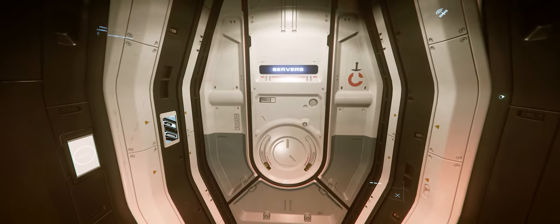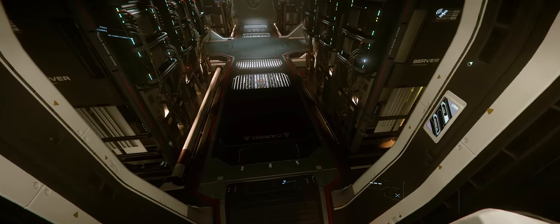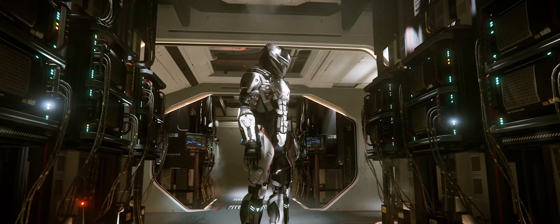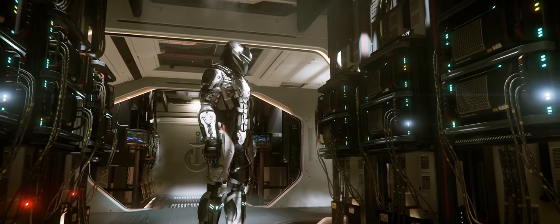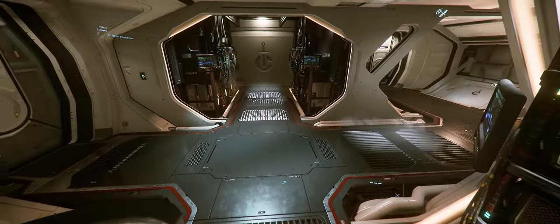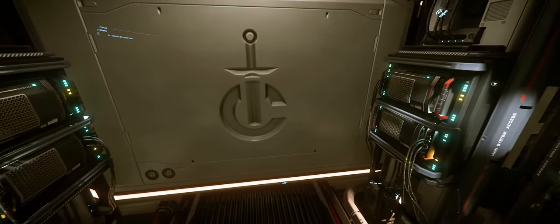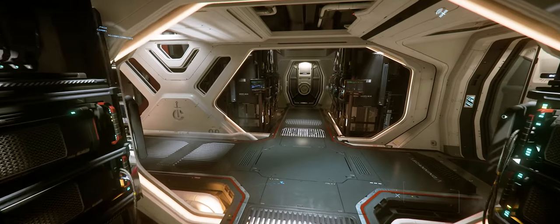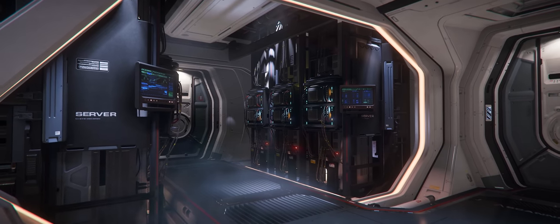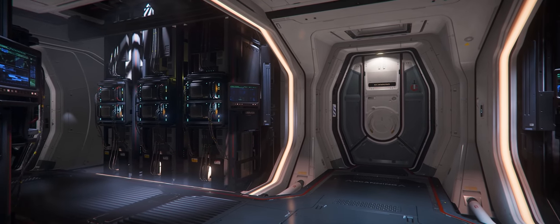Stepping out of the cargo bay, we find ourselves in the server room. This is one of the important features of the ship as it's billed as a data runner — it's supposed to transport data in the future, which is going to be a valuable commodity. Here we arrive at our first issue: servers are generally not directly accessible by normal people, yet anybody you have on your ship will be walking directly past what presumably contains very sensitive information. This not only presents a security risk but also a hazard. It does beg the question why they didn't put this in an entirely separate space — such as the adjacent scanner room — and just have the scanner at the end of the hallway.